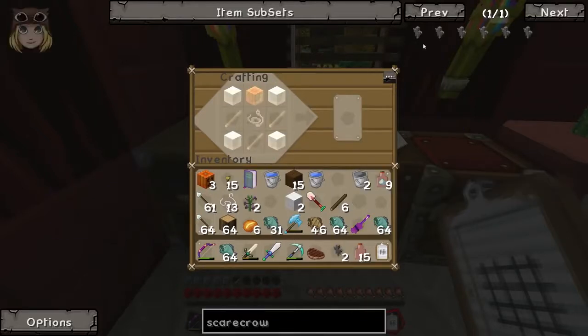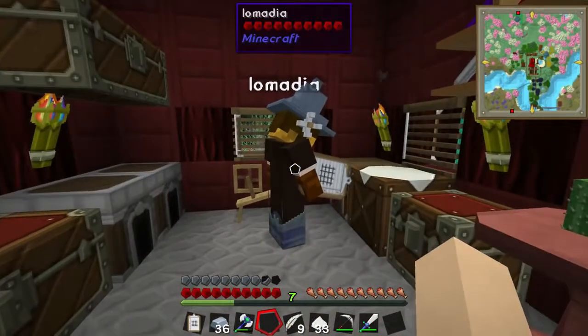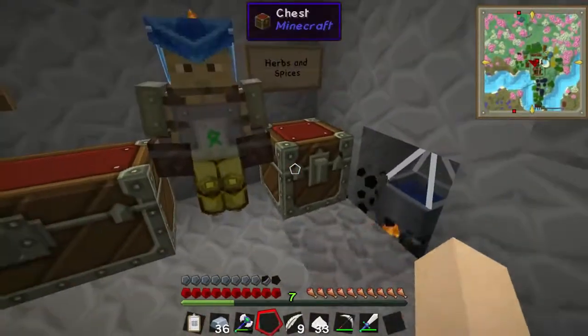I need a nether wart but I've put it in a chest somewhere and I can't find it. If you go downstairs into the witchy area and look to the right, there is a herby section and it should be in there.